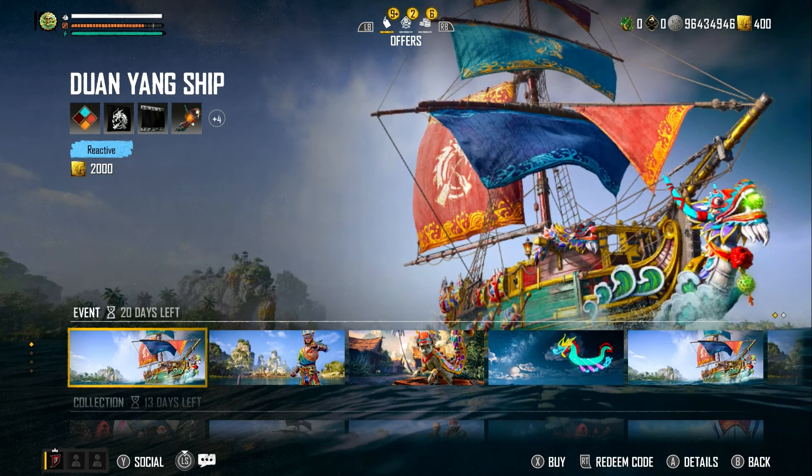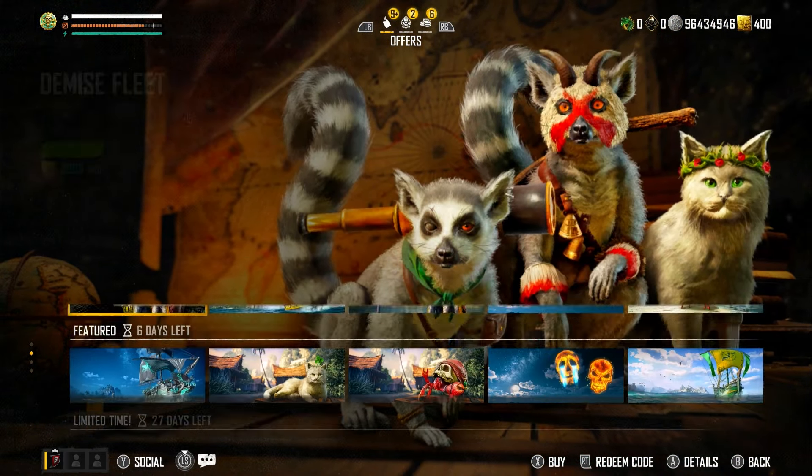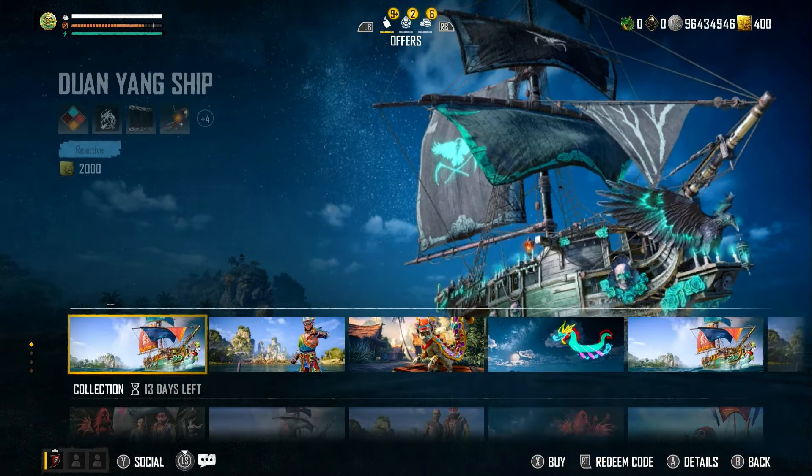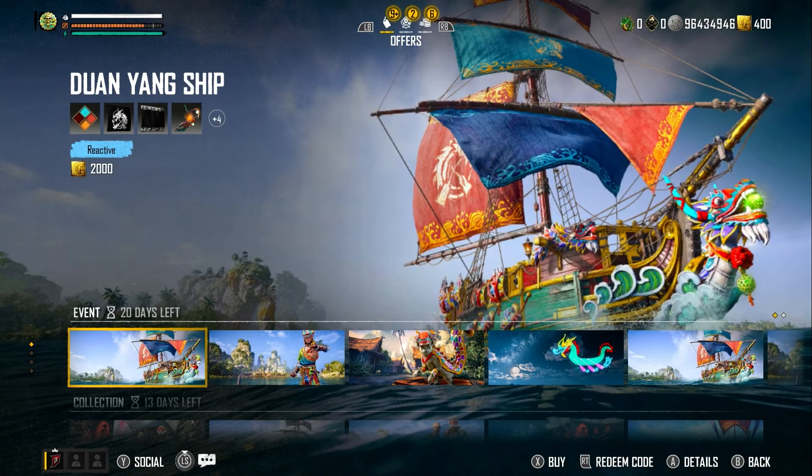We can see at the top we've got Smugglers Pass tokens, Dragon tokens, silver, and gold. Coming down to the store, we can see the offers. We've got an event with 20 days left, a collection, featured, and limited time. The store has now got a better UI — I think this is a lot better, meaning they could put more in for us to be able to get. Let's start off with the event, which has 20 days left.